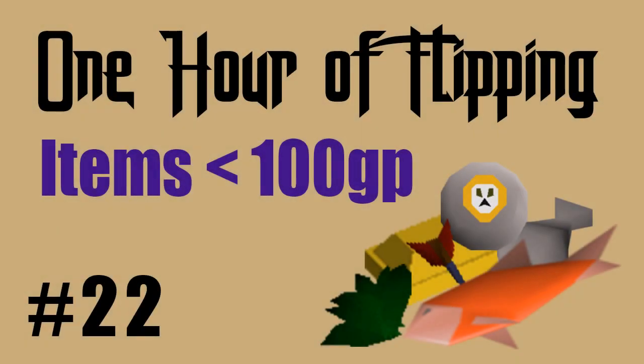Hello everybody and welcome to episode 22 of my one hour flipping challenge. Today we're doing items under 100 GP, which is a really good suggestion from one of my viewers. Any item under 100 GP to buy is fair game. I can sell for whatever I want, but the buy price has to be under 100 GP. I'll be interested to see if there's any good margins at this price point. We're going to start with 10 mil and just see how it goes.